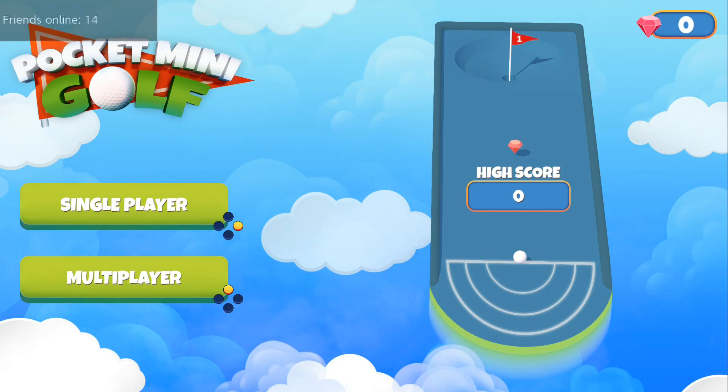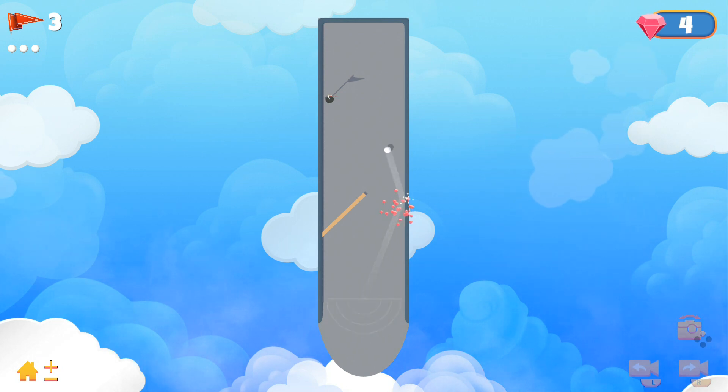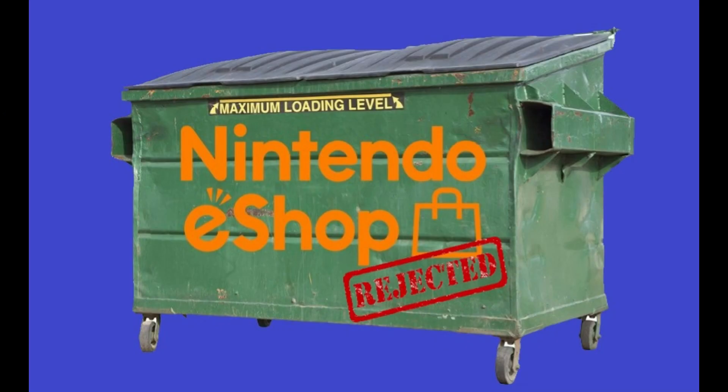Pocket Mini Golf. As I am currently playing Animal Crossing to give it a review, I need to play a game that's easy and quick enough not to take up too much of my time. So you know what that means — it's time to dive into the e-shop dumpster.